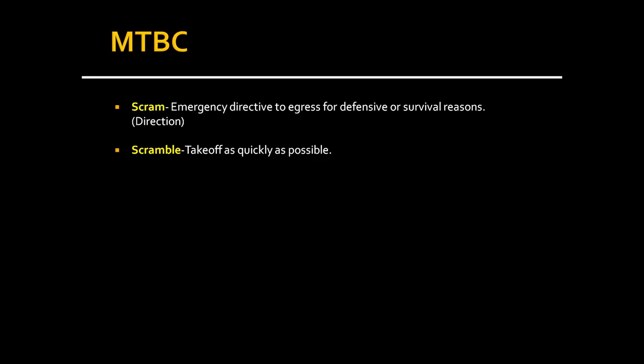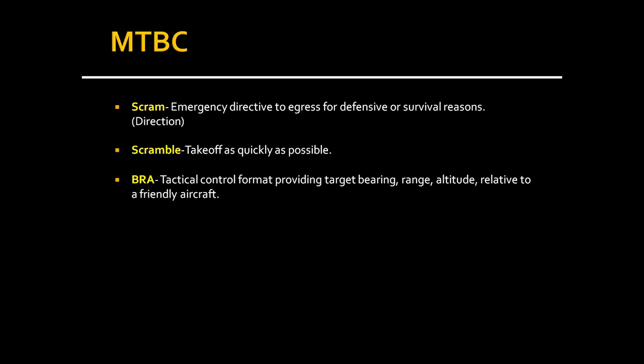SCRAMBLE means take off as quickly as possible. Next is BRA — a tactical control format that provides target bearing, range, and altitude. It's a quick format to give you three pieces of information. When it's BRAA, the last A stands for aspect, so it provides bearing, range, altitude, and aspect of the target you're being vectored onto.